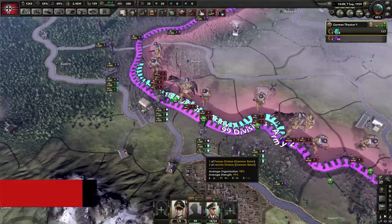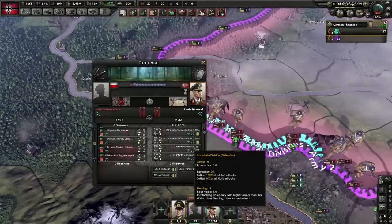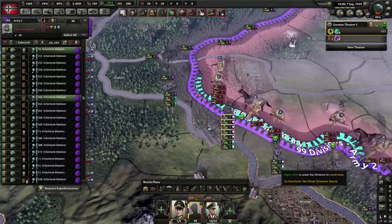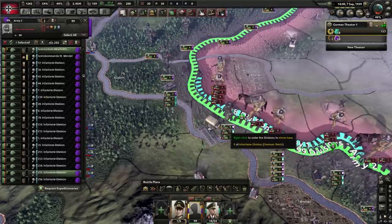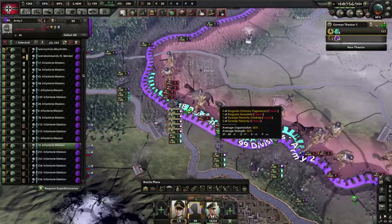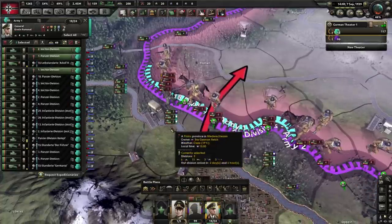Here's how you do it. Now that we're being attacked and most of the enemy divisions are low on organization, as we can see in battle it's mostly our infantry divisions that are being attacked. As you can see, we can't attack here — if we select our infantry, they can't attack there. What you do is select them and click the tile behind them, and that basically makes your divisions begin attacking through them. You can do this with any battle groups you want that are currently in combat.